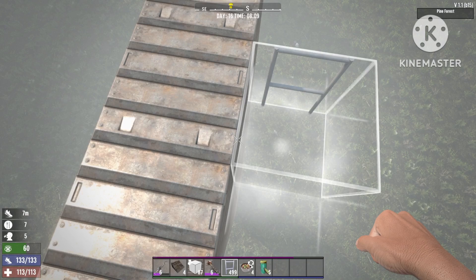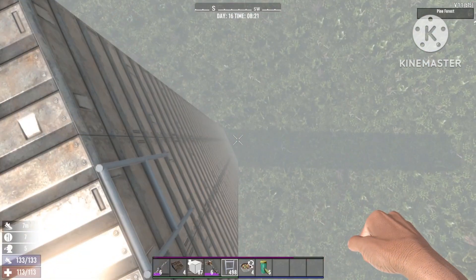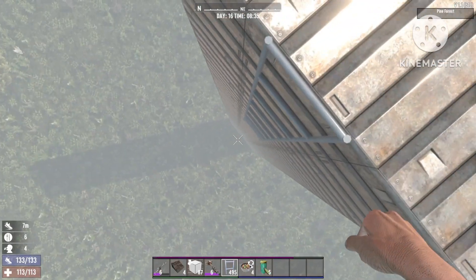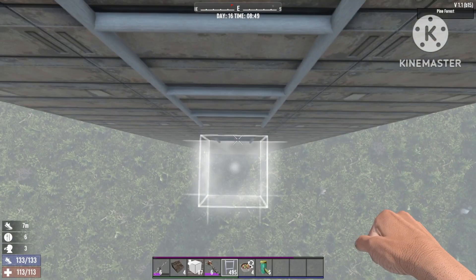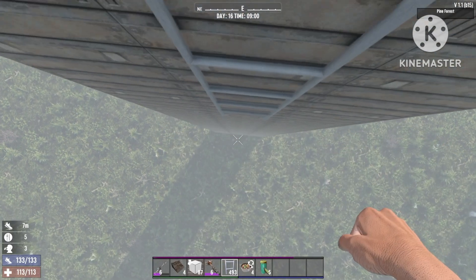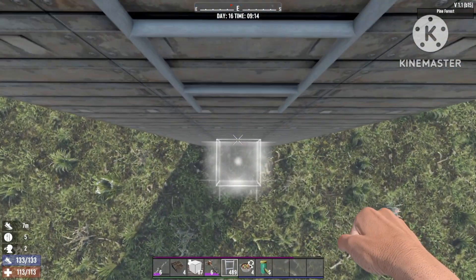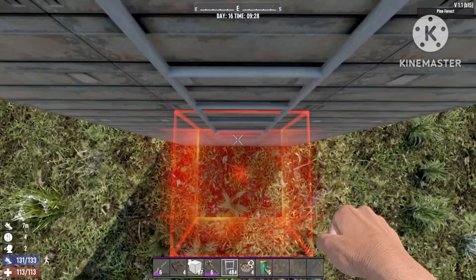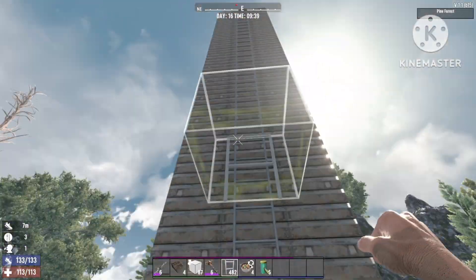Once you're done with that, go down and place a ladder all the way to the ground. This is for the zombies to climb up and down easily, so remember you have to go all the way to the ground. It's kind of hard building from the top — I'm trying to do this without flight mode so you guys can see how it's done. Now, if the blocks are 10 high, the zombies when they climb up won't attack the base at the bottom, so make sure it's at least 10 blocks — 15 is even better.